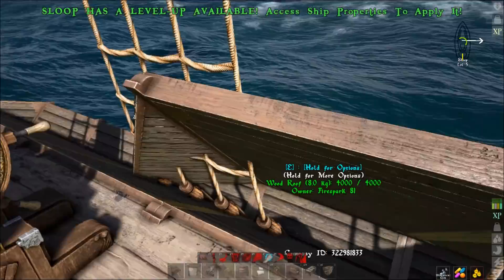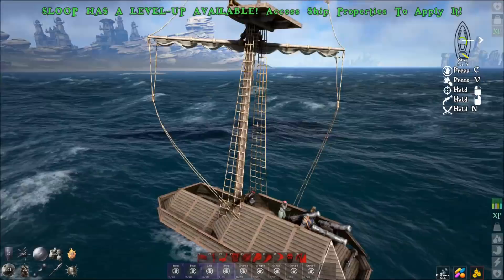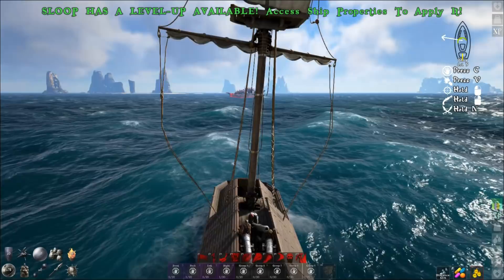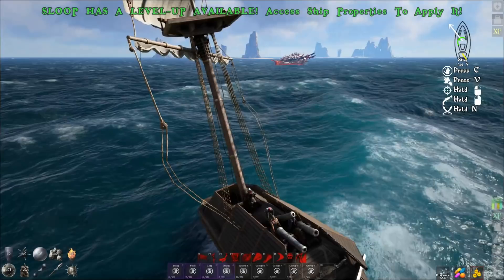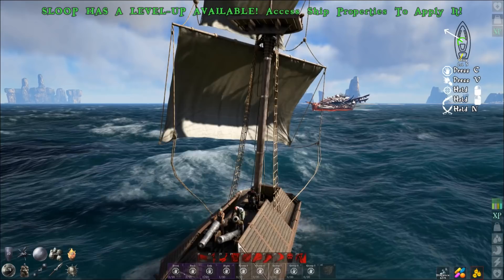I've spawned in two more crew, all cannons are now full, and we're going after this red ship — I'm going to kill this level 27 Ship of the Damned with a sloop. Same tactic as before: sail with the wind as much as possible, sail into it like you're going to broadside it, pull a sharp turn away, let the cannons fire, then pace it. This guy's going to hit a lot harder — we took a bit of damage from that last hit but we're still fine. Let's max out our sails and sail right up to it.